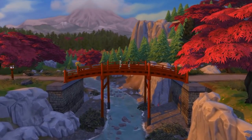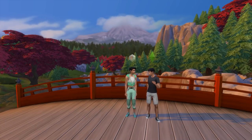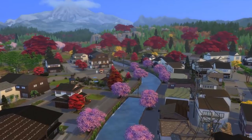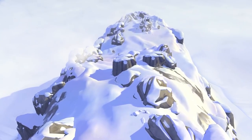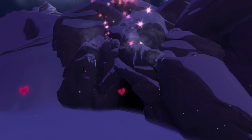Grab your hiking boots because we're going to explore the world of Mount Komorebi. This world has a very strong Japanese influence and it's made up of three distinct neighborhoods: Wakaba, Senbamachi, and Yukimatsu. On top of this, we have Mount Komorebi itself — yes, there is a Mount Komorebi in the world of Mount Komorebi, and we're going to pretend that this isn't confusing.